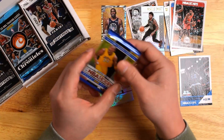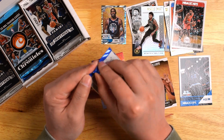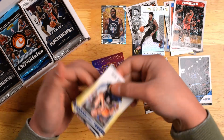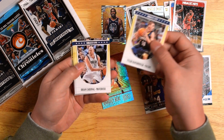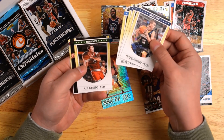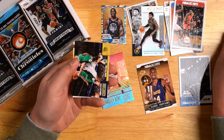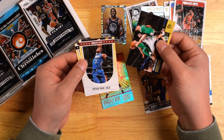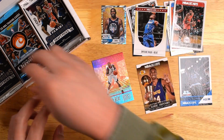And the next pack, we got 2011-2012 Hoops. Let's see if we can pull another Kobe. Tyler Hansborough starts us off, Brian Cardinal, OJ, Amar'e Stoudemire, Carlos Delfino, and Deron Williams — kinda cool. D-Wade. And the last card is Tony Parker. Not bad.